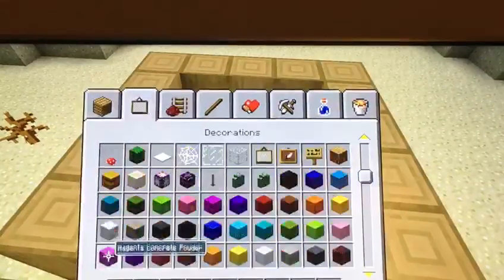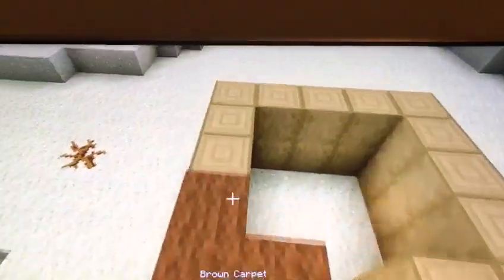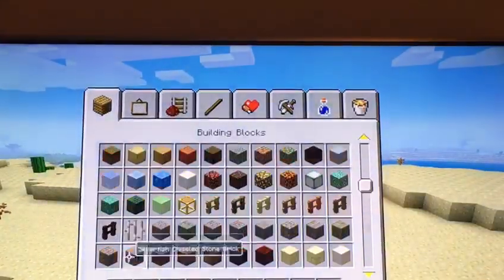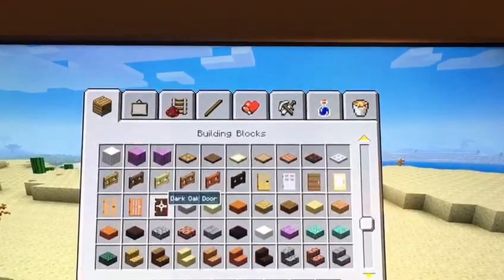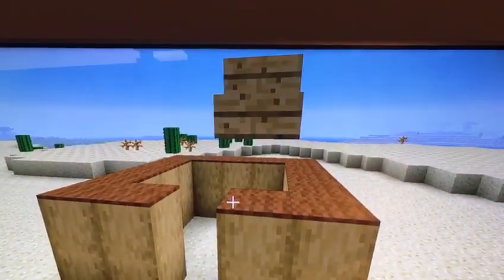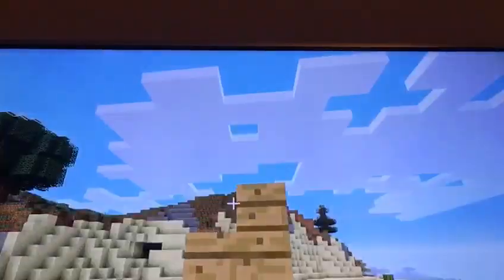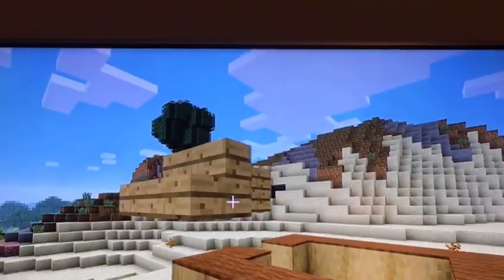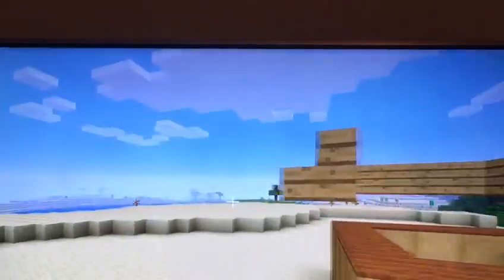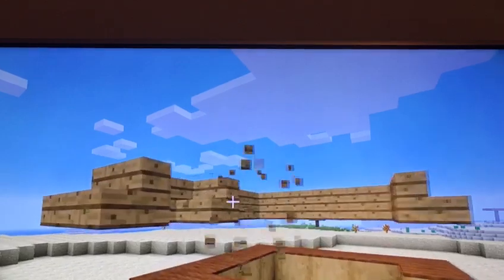Okay, now we're going to use some oak wood stairs. We're going to be building this — let's place all these stairs on. Whoops, didn't need to do that.